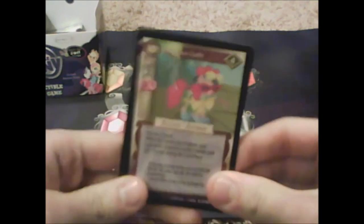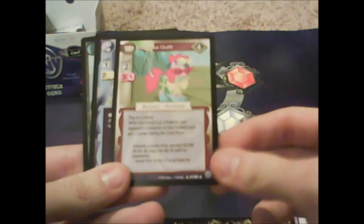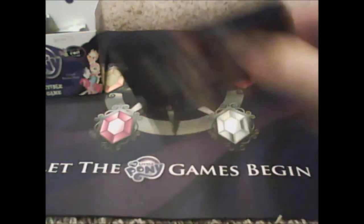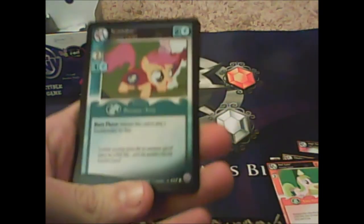No duplicate rares so far, that's cool. A Ridiculous Outfit, Nurtured Knowledge, I Need Answers — some of your questions are probably getting answered just by watching me open these cards. Blue Jay, High Spirits, Problem with Parisprites.